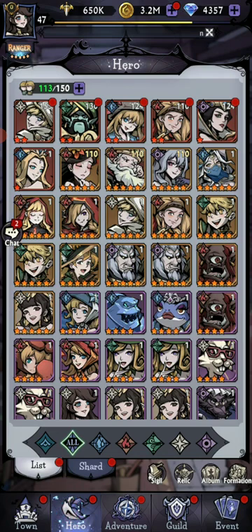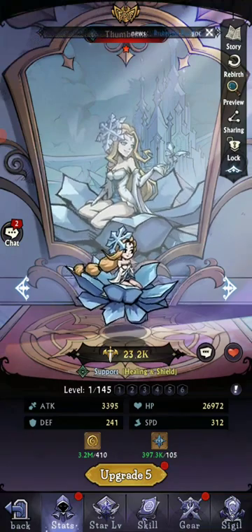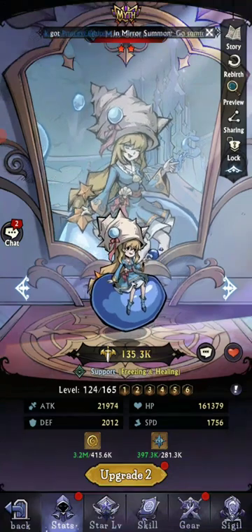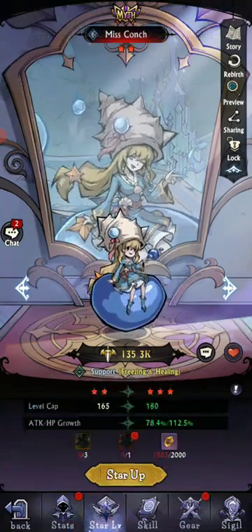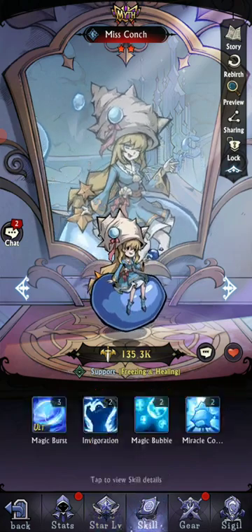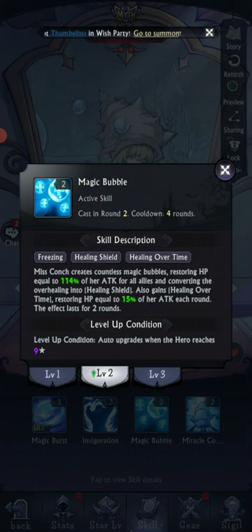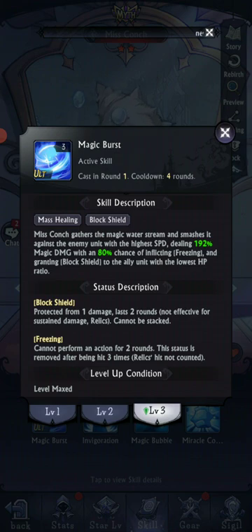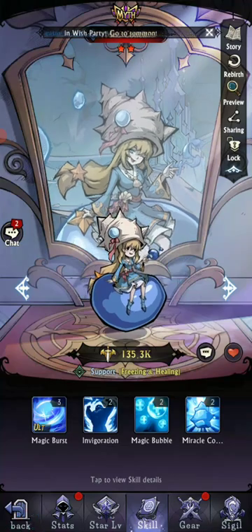I swapped from Thumbelina, who does healing and shielding. Thumbelina does freezing and healing. With her magic bubble, whichever enemy unit has the highest speed takes 192% magic damage with an 80% chance of inflicting freezing, and grants a block shield to the ally with the lowest HP ratio. So there's a very high chance to freeze with her — similar to Cindy.